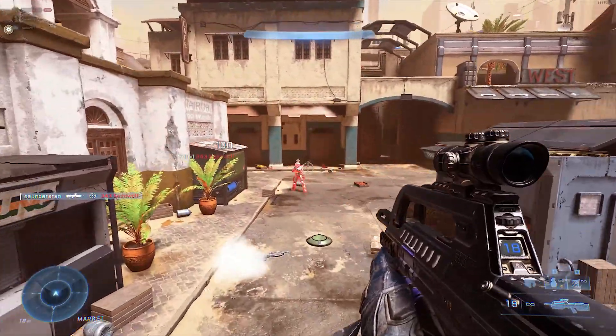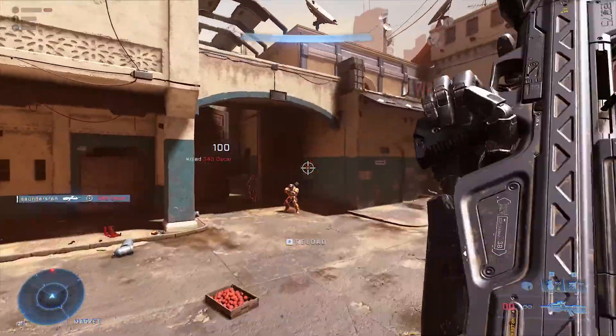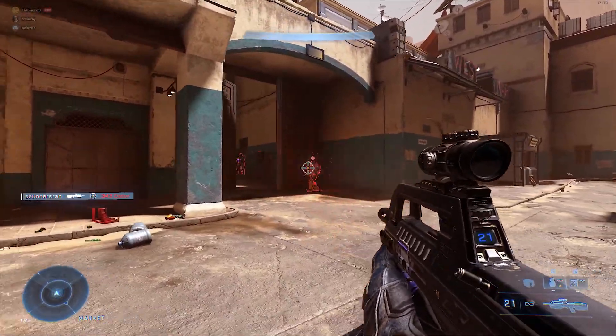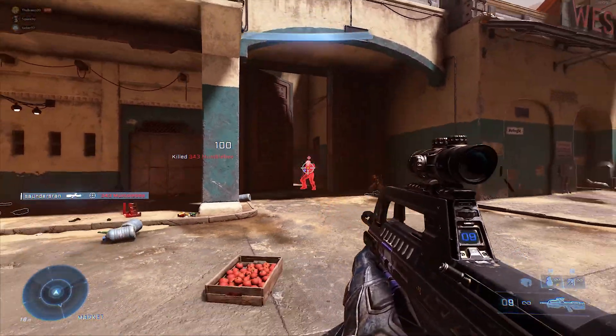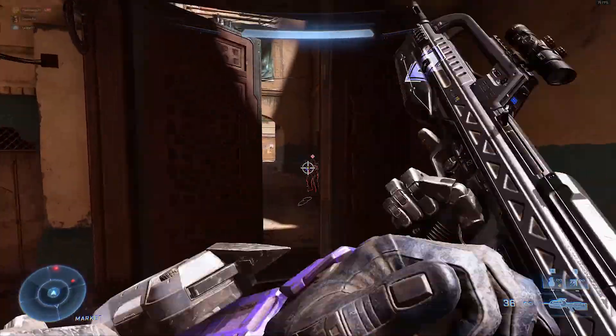If you're having difficulty hitting these bots, feel free to lower the difficulty until you feel comfortable. You'll also want to turn on Play Fighting, Infinite Ammo, and Deathless. This will make it so the bots don't shoot you, you won't have to constantly pick up ammo, and you won't get killed by the bots.